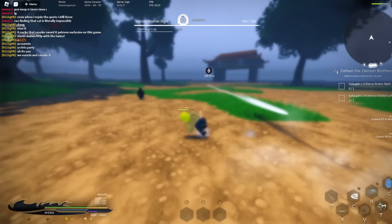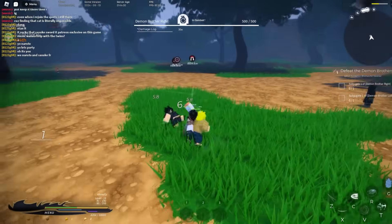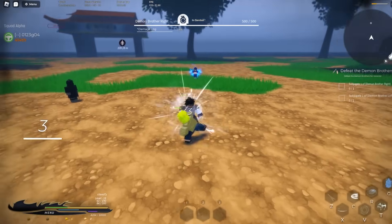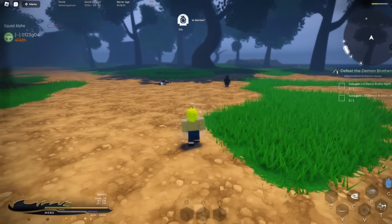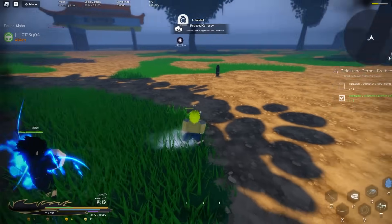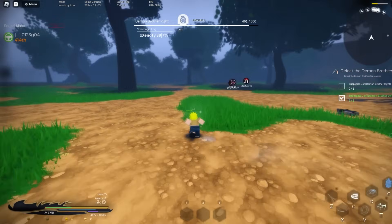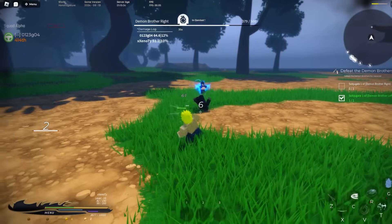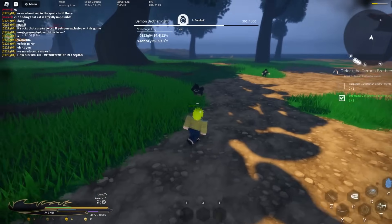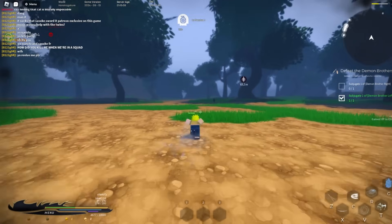Wait, why can I hit my own party mate? That doesn't make sense. Anyway — fire style is going to check him. He does quite a lot of damage. Using the wind move and backing up carefully. First one's down. Second demon brother — send that boy back, boom, one's down. I sneak behind him — and done! The other player is literally saying in chat 'how did you kill me when we're in squad?' They need to fix friendly fire in squad mode ASAP.